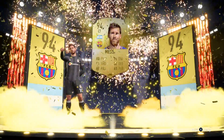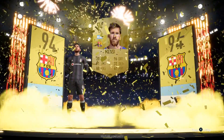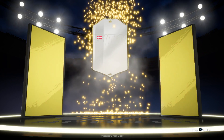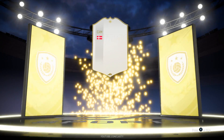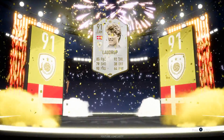Yeah, Messi this year is not out on the right — he's also got a little upgrade to a 94. Looks incredibly good: 96 dribbling, 91 shooting, just going to be a complete monster in game. Now, this next pack is going to be another icon — this was the second icon I packed at the event out of the three that I packed overall. We get ourselves 91-rated Prime Laudrup.